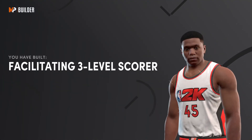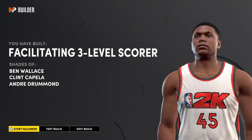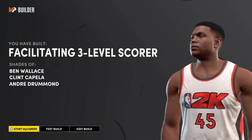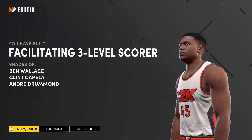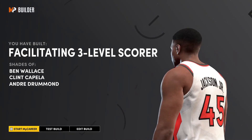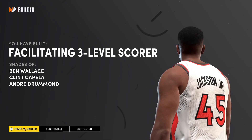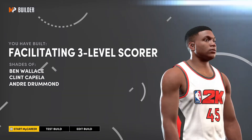That gives you a rare build of facilitating three-level scorer with shades of Ben Wallace, Clint Capella, and Andre Drummond. This build is special — if you want to be out there with something new, something rare, then I would highly suggest making this build. It is a great big man build, especially in the park. While you're on my channel, make sure you check out some of my other videos. I got some other dope builds that might inspire you to make a new build. It's your boy Don, and I'm up out of here. Peace.